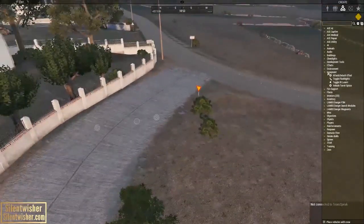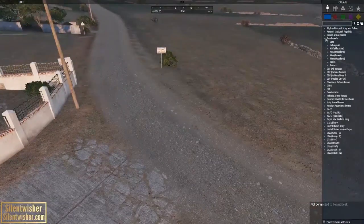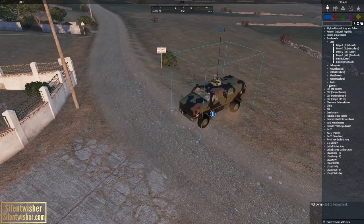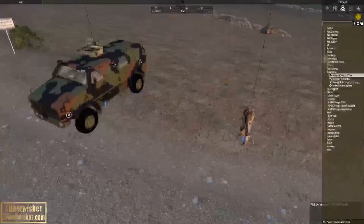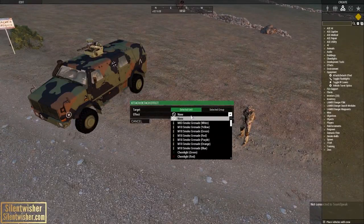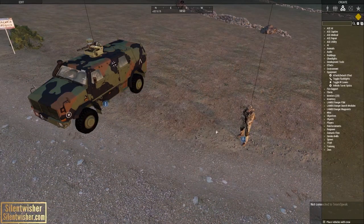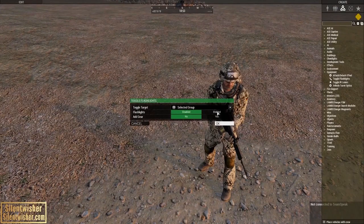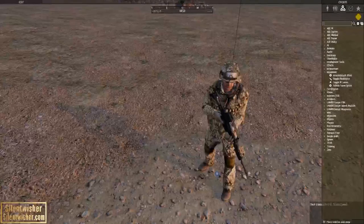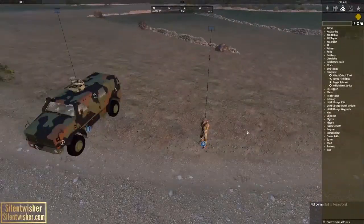Now, equipment. We're going to have to spawn some things here, so let's do that. We have attach and detach effect — we can attach grenades, chemlights, all kinds of things. Toggle flashlights is good for at night. Basically you would enable flashlights and add gear, and as you can see it added the gear, and that flashlight would be on right now.